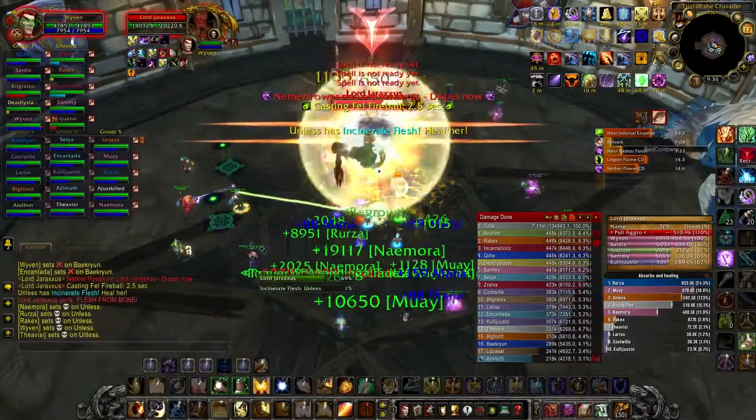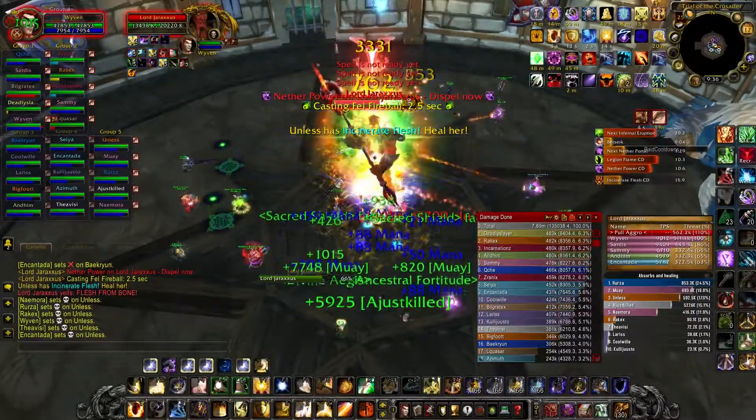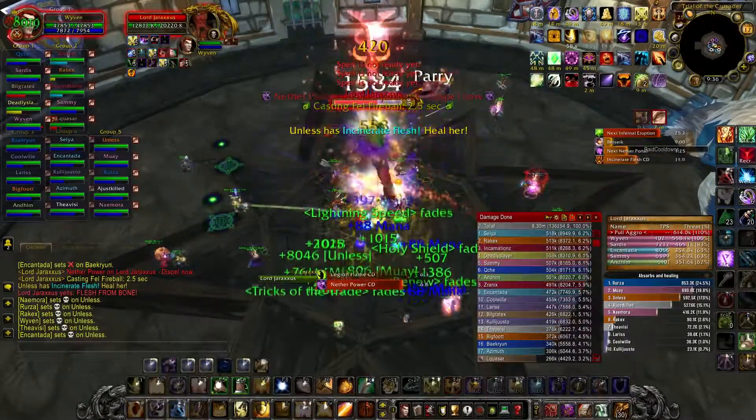Finally, Legion Flames. The player that receives Legion Flames should immediately run outside of the raid and spread the flames. Make sure to always be in healer's reach.